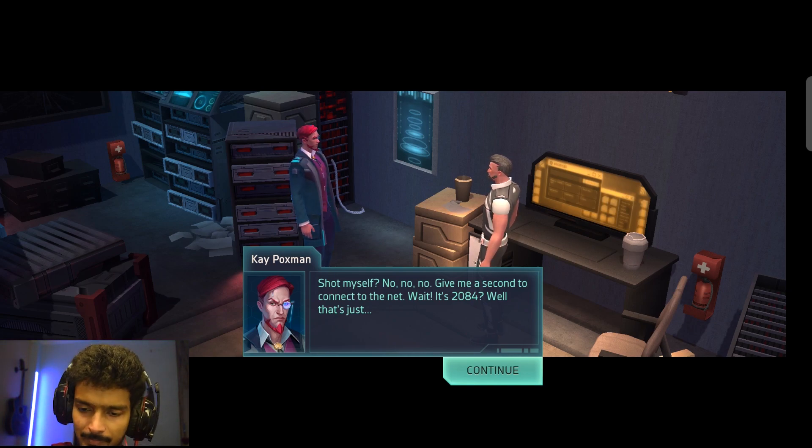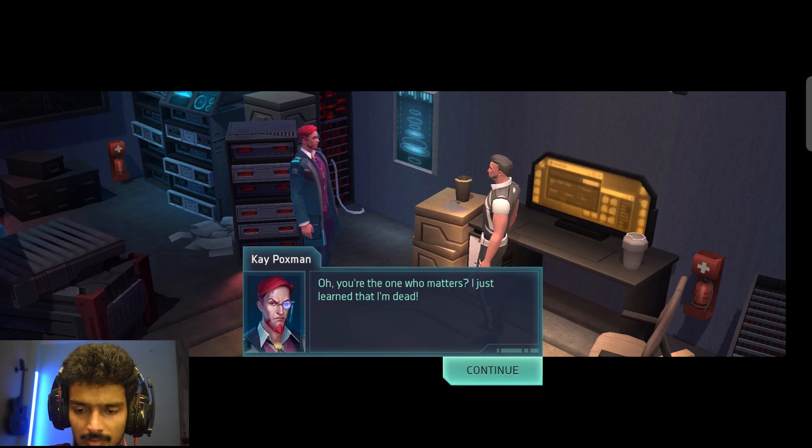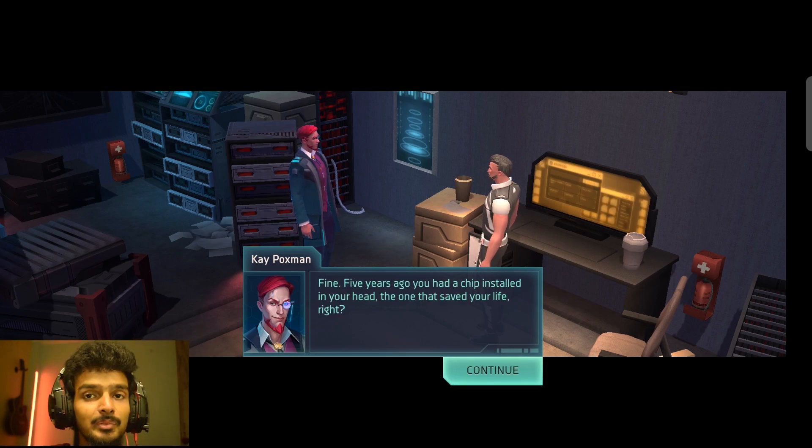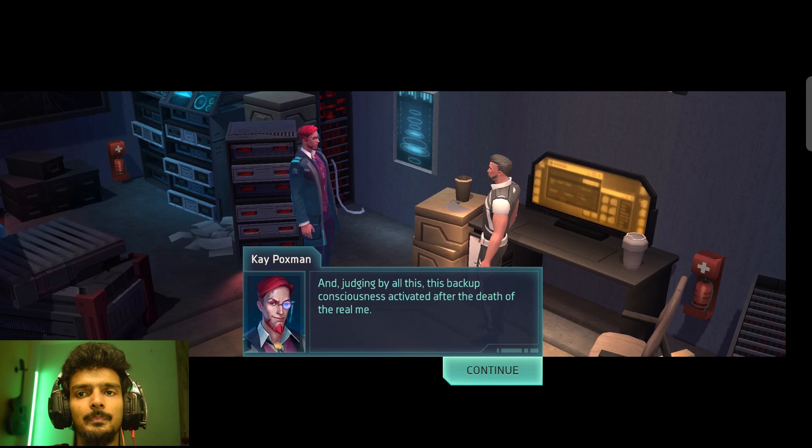Five years ago you had a chip installed in your head - the one that saved your life. Well, that chip also had another consciousness on it - mine. It was a backup, a spare save. So that's why our player is frustrated with his chip - this guy Gay Poxman is interfering with his brain or something like that. This backup consciousness activated after his death - what a fascinating story about life after death.